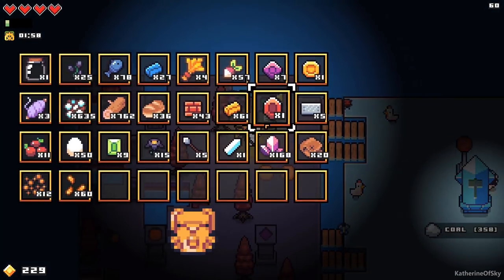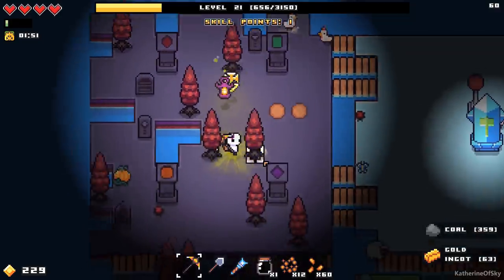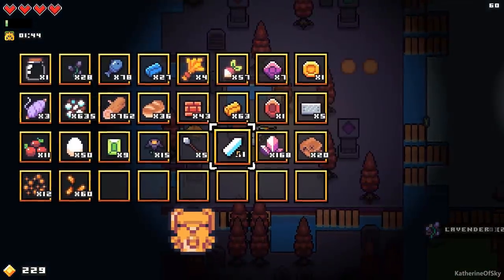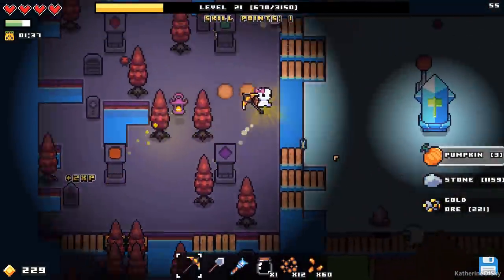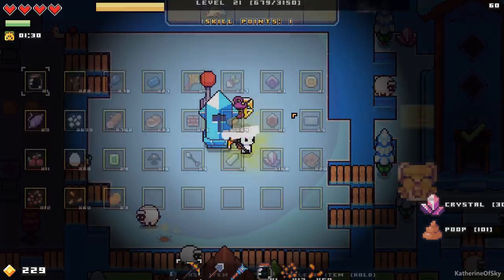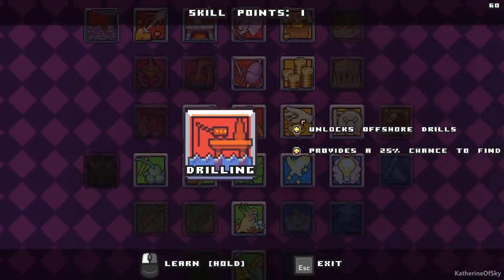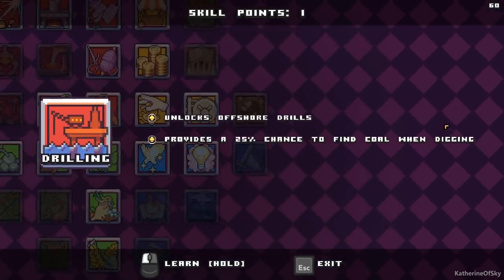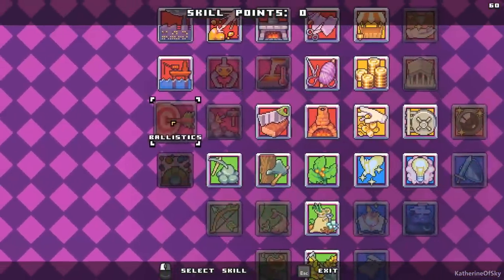We have one minute 32 left on our buff. Let's go ahead and get our skill points up and see what we can do. Drilling — offshore drills, this is where we're going to get the oil. Provides a 25% chance to find coal when digging, and I'm guessing that's digging with the shovel and not just using the pickaxe. Ballistas — what is this? Holy fuzzy cats, that could be fun.